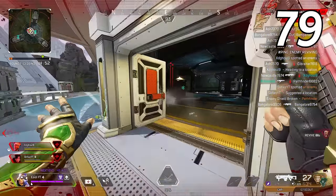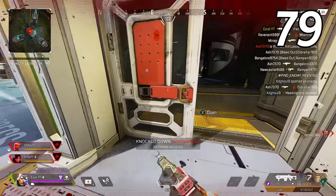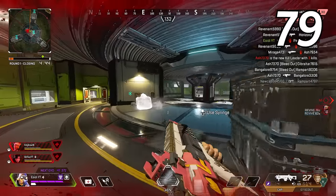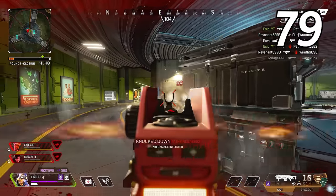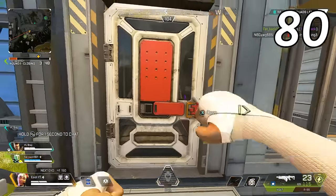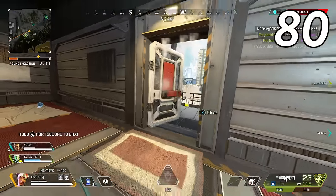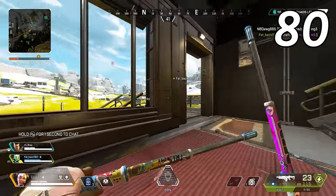Instead of rushing or shooting Newcastle to stop him from reviving, let him revive and then instantly knock the player again — keep doing this until Newcastle gives you an easy opportunity to take him out of the fight. Just don't do this if Newcastle has a gold knockdown shield, as the enemy he revives will have extra shield and health. Never double kick a door an enemy is playing on unless you have a strategy lined up with your teammates — more often than not, kicking a door down in front of an enemy will get you eliminated.